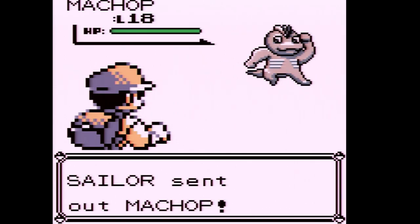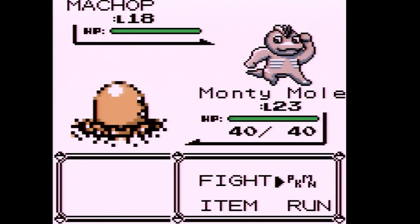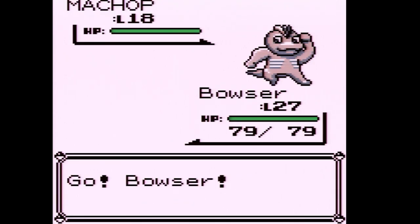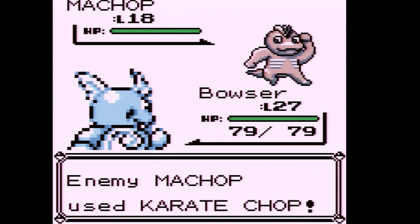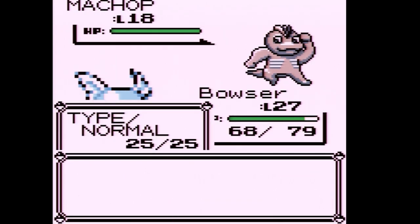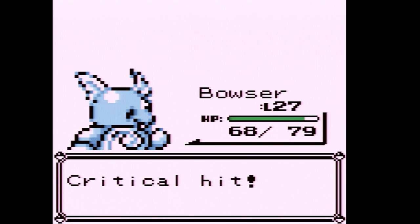We cannot take out a Machop directly, so let's switch out and split the XP. I knew Karate Chop was going to crit, so let's use Bubble Beam instead. Machop has really bad special defense.